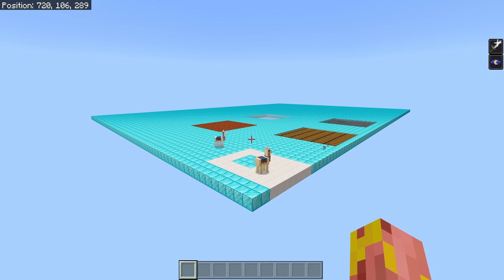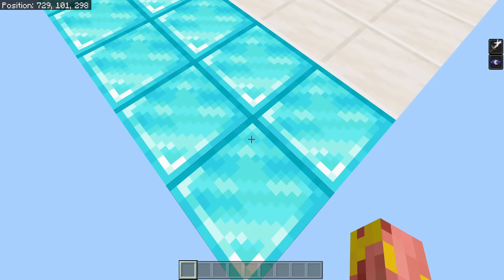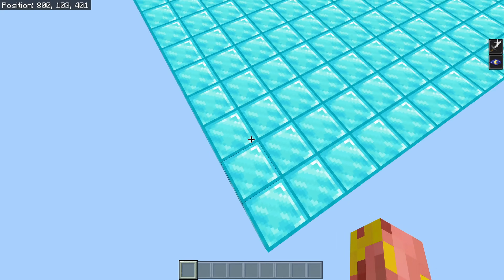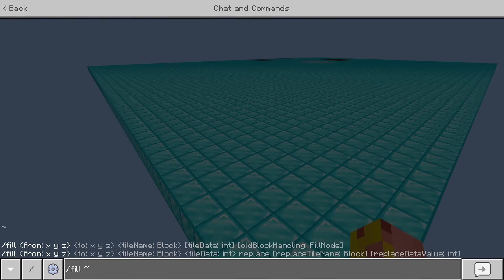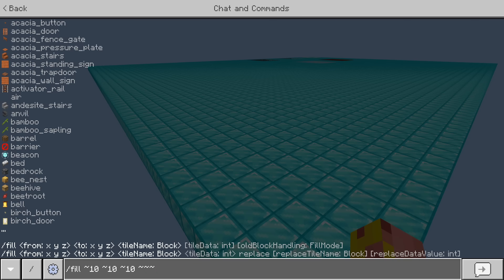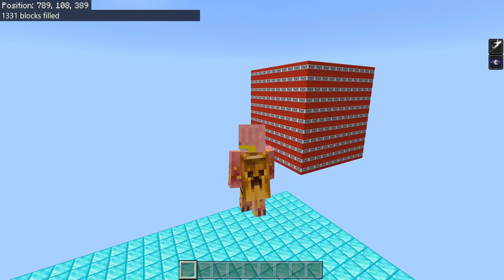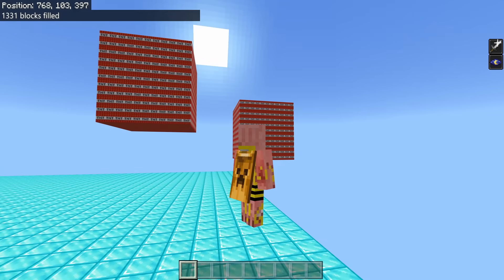One of the most annoying things about fill commands is that you need to put in the coordinates for the two corners you want to fill. So for example if you want to fill in a platform you have to get the coordinates of one corner, fly all the way over to the other corner, and get those coordinates too — which is not very fun at all. However you can bypass that by running commands using tildes. The tilde is going to execute the command right where you're standing — the tildes are basically where you are in the world. So we can make a 10x10x10 cube centered on us, out of TNT. And if we move somewhere else and run the same command it fills in that cube of TNT over there — we can go anywhere in the world and it works just fine.